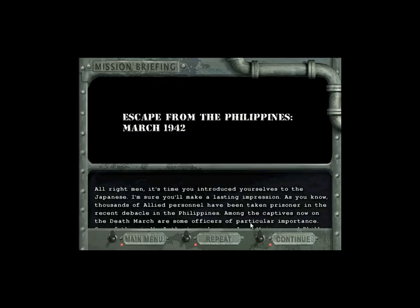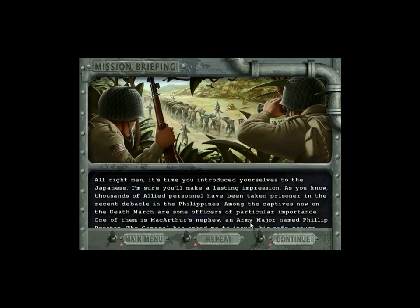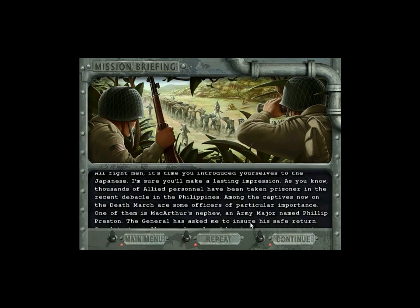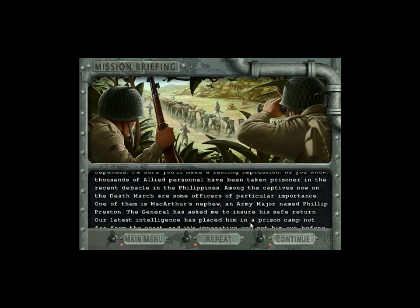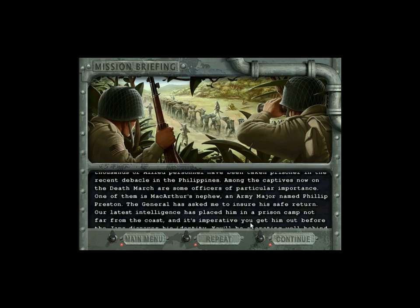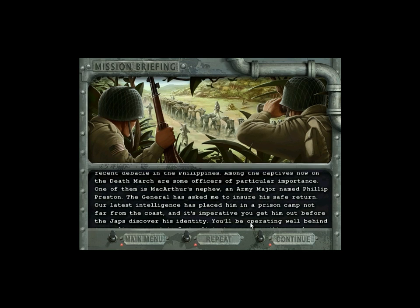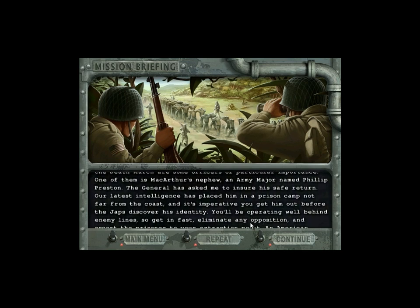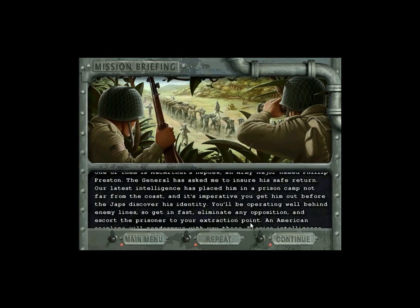It's time you introduce yourselves to the Japanese — I'm sure you'll make a lasting impression. As you know, thousands of allied personnel have been taken prisoner in the recent defeat in the Philippines. Among the captives now on the death march are some officers of particular importance. One of them is MacArthur's nephew, an army major named Philip Preston. The general has asked me to ensure his safe return. Our latest intelligence has placed him in a prison camp not far from the coast.